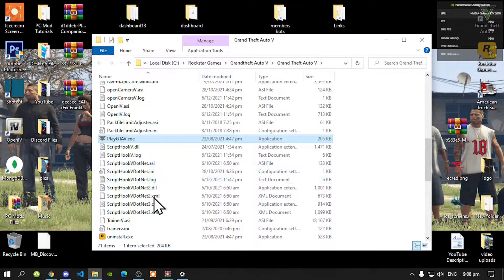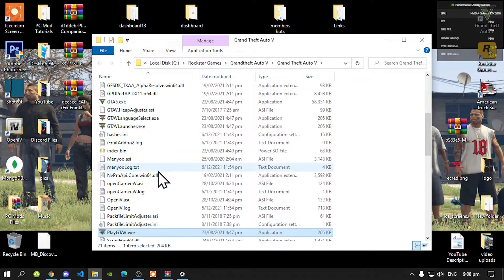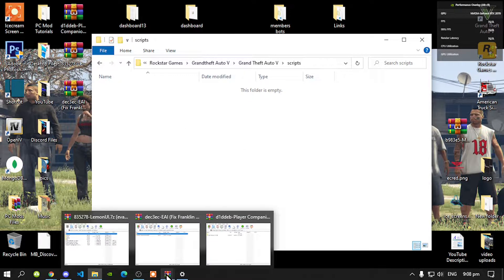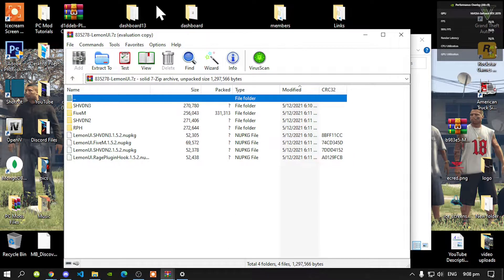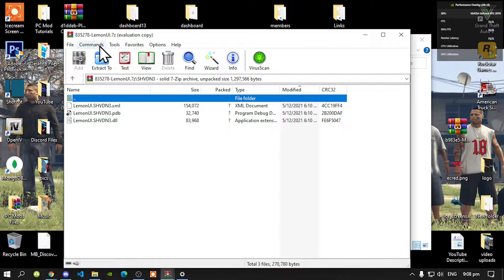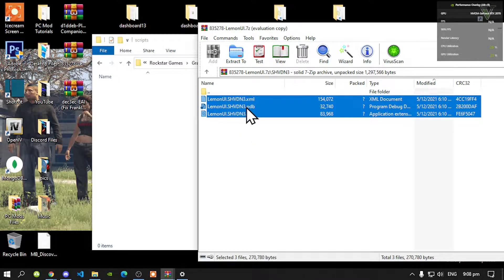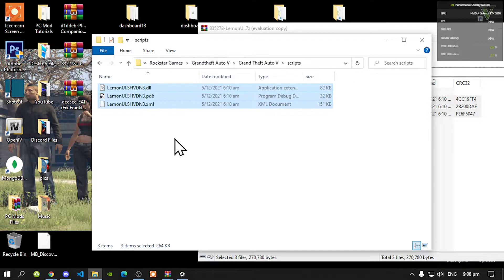Make sure that you do install all of your requirements. Open up your scripts folder — as you can see it is completely empty. Next, open up your Lemon UI extract folder, go to your shvdn3 folder, select all the files inside that folder, and drag them inside your scripts folder.